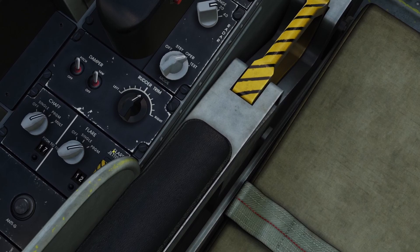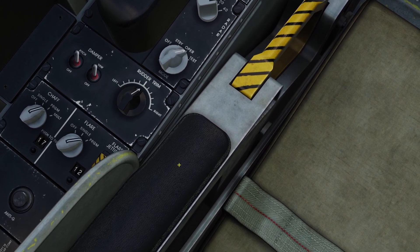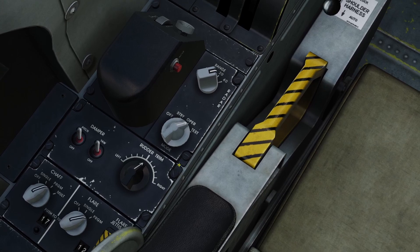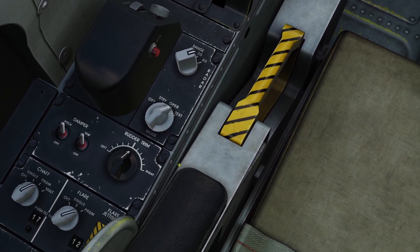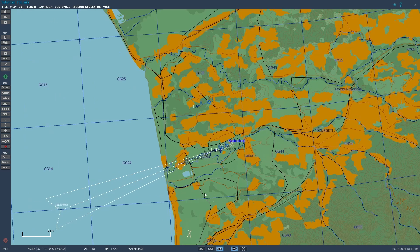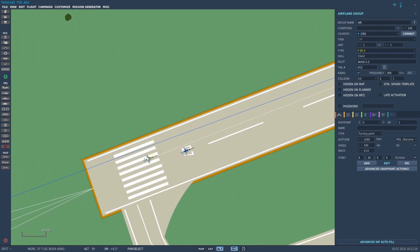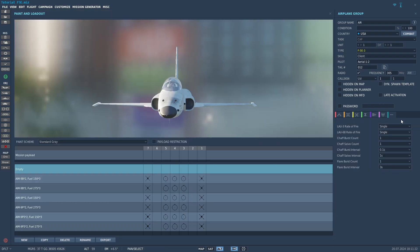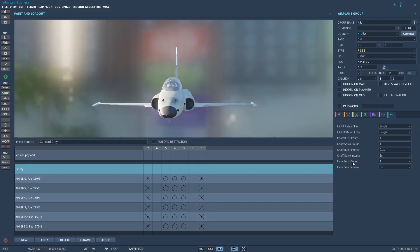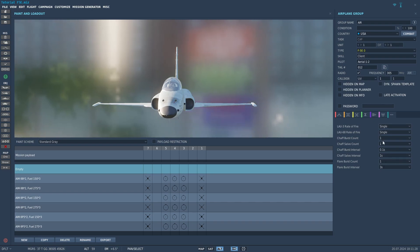Now I'll go over program mode. To use program mode, you have to set it up, and there are two ways to do that: in the mission editor or on the ground. To set it up in the mission editor, you click on your plane and click the blue button. You can see there's flare burst count, flare burst interval, and a bunch of different chaff settings.